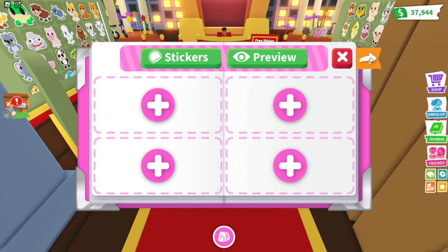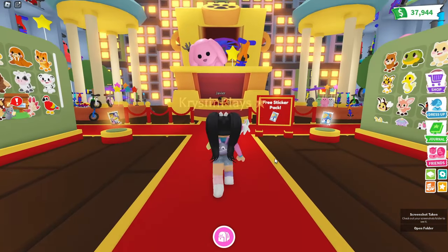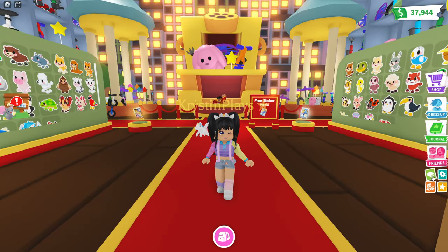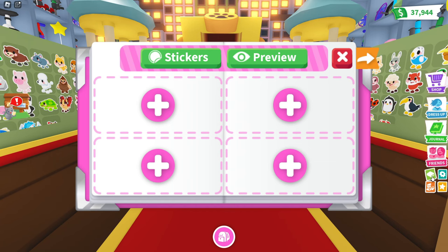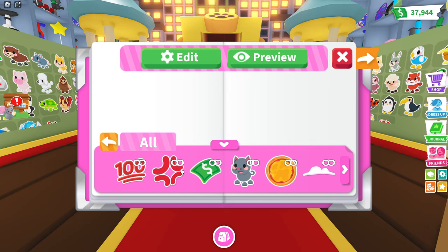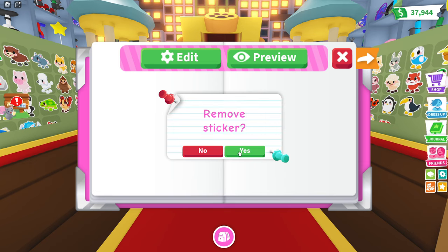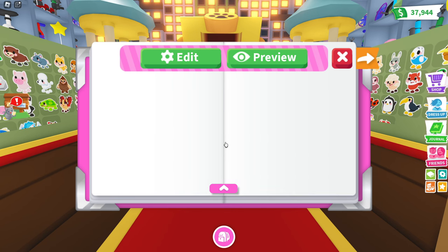So what do we have here? Oh my gosh, so it's actually this new icon right here. I thought we had to come over and buy it, but if you click on this icon — the green book — this is where the sticker packs will be. So we have our stickers, and we even have some freebies. I love this.